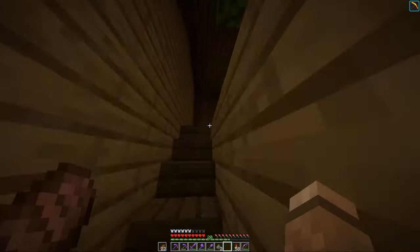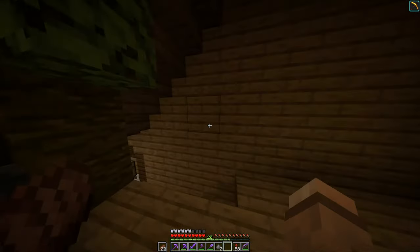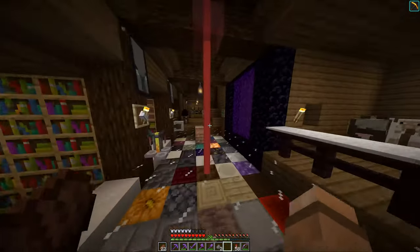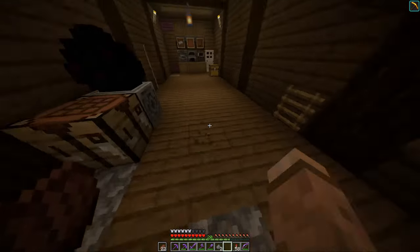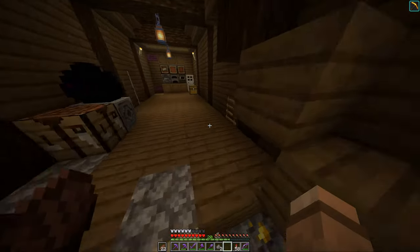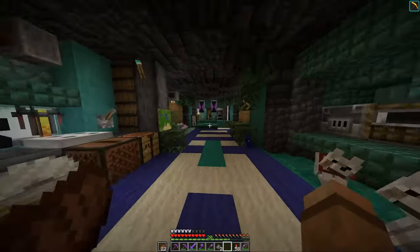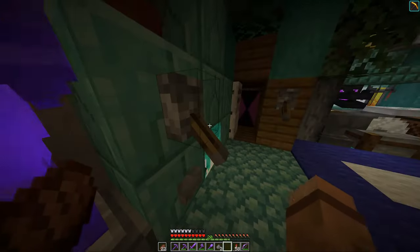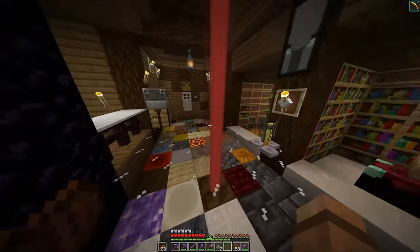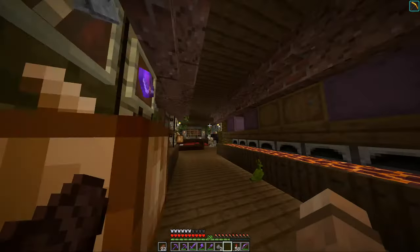When my brother joined, we made him a house — this is his house. Then a few hours after that, one of my friends joined. At that point he just had a few chests here as his house, but later on we built him this house. These are all his pets, and this is the armor he used to fight the Ender Dragon. This is our Nether portal and that's where the journey started.